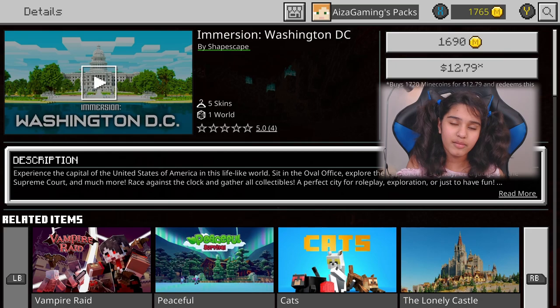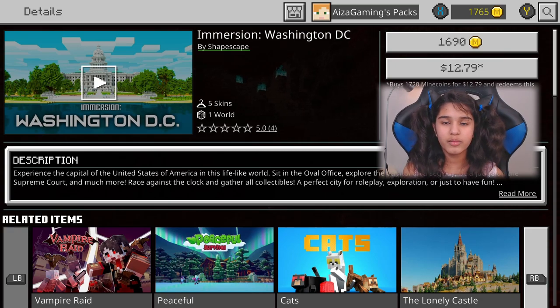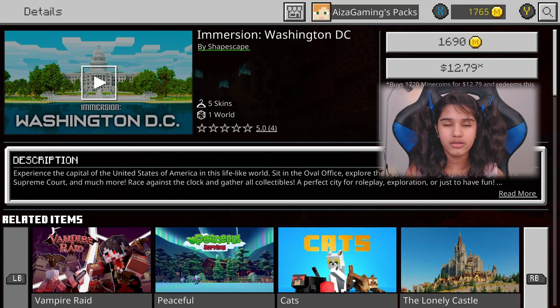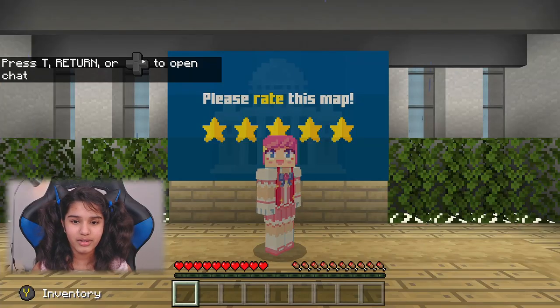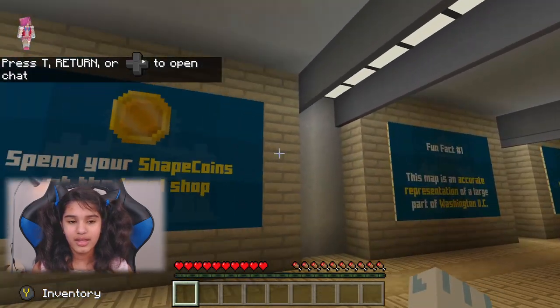Hey guys, I'm Isa and today we're going to be reviewing Immersion Washington DC by Shapescape. Don't forget to sub and hit that bell icon so you don't miss any new posts, and don't forget to check out my other channel, Isa's Mobile World, where I review mobile games. Now let's go!